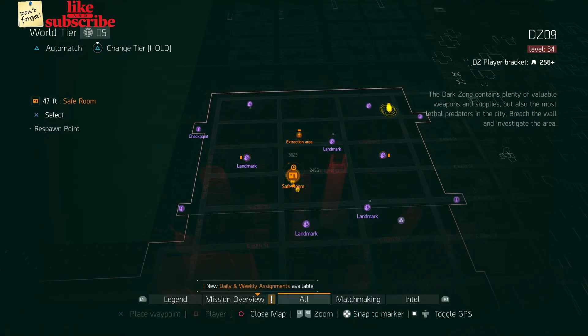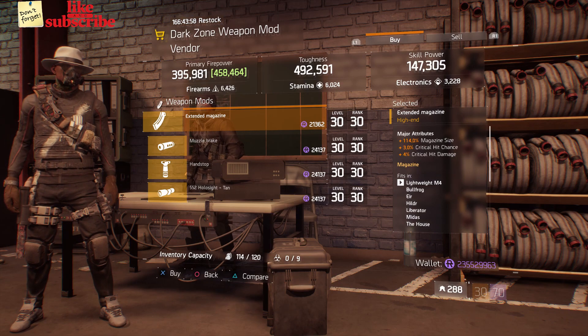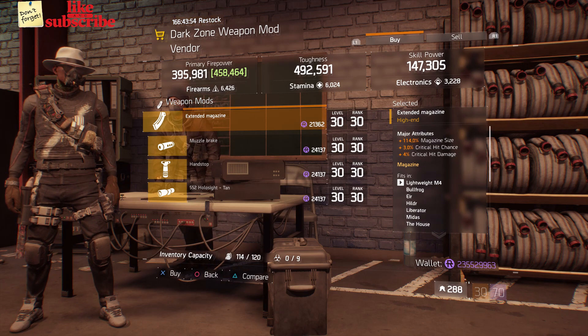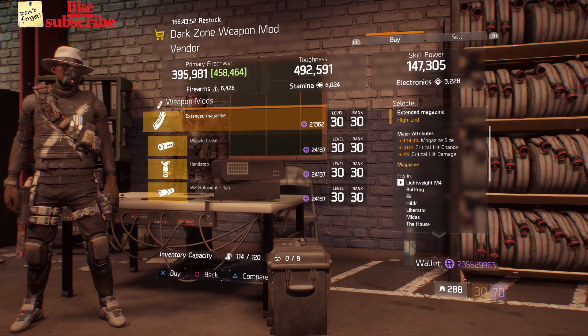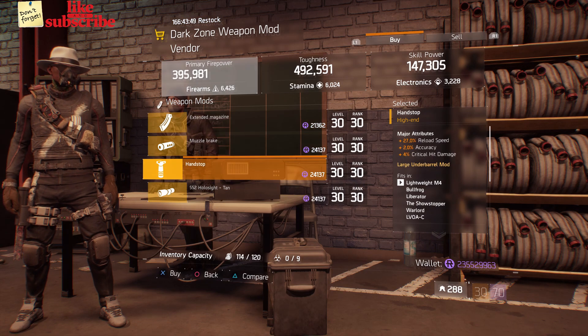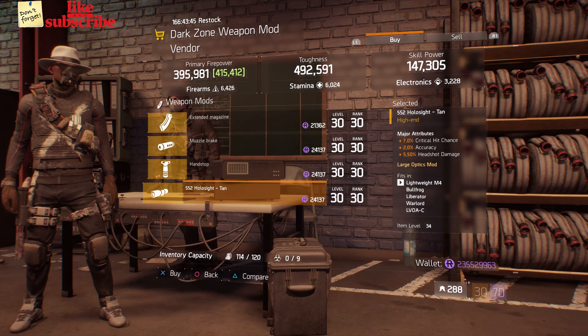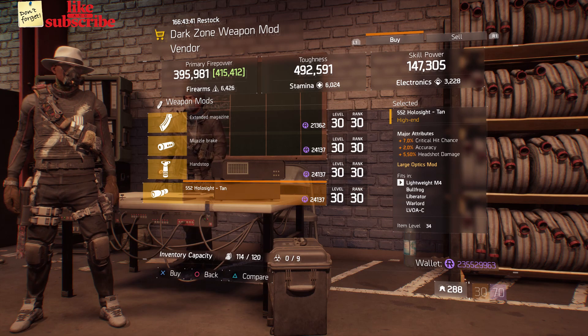For our next gear items, you want to head over to DZ-9 Safe Room. Here the Dark Zone Weapon mod vendor has an Extended Magazine with 114% magazine size, 3% crit chance, and 4% crit damage. Also here we got a 5.52 Hollow Sight with 7% crit chance, 2% accuracy, and 5.50% headshot damage.